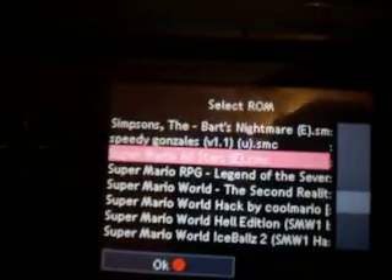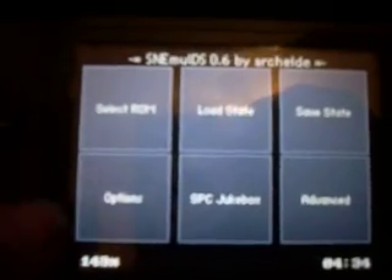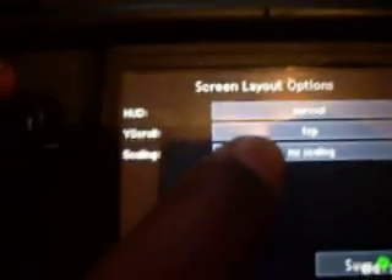Just load a ROM that you've downloaded — this is Super Mario All-Stars for Super NES. You can change the screen layout here to medium so you can see the whole screen, and then go to OK.